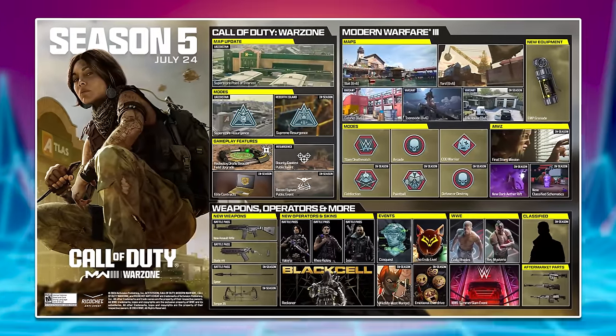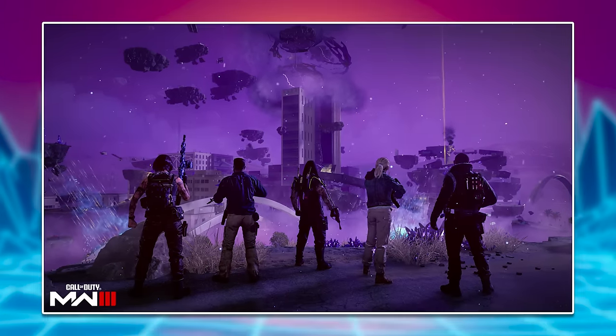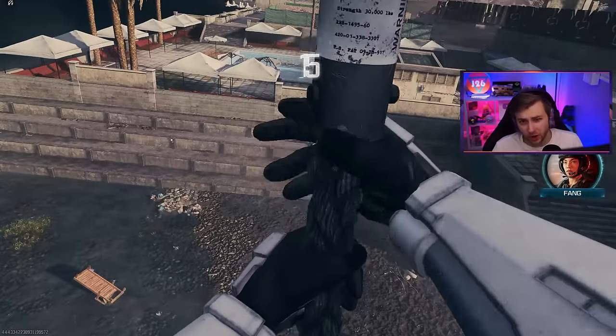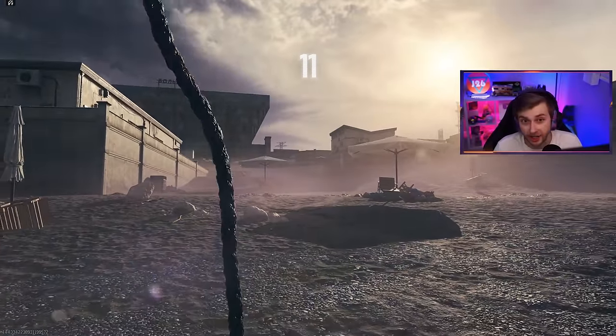The Season 5 Roadmap just released, revealing all the new Zombies content we're going to be getting in the middle of next season, including the final story mission for Modern Warfare Zombies and three brand new schematics. Let's talk about it while we finish up the final week of challenges for this season and unlock our camo.